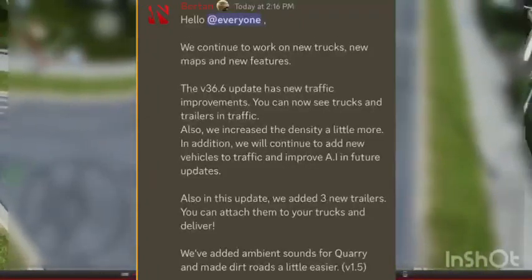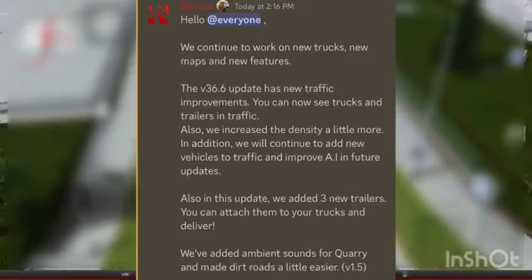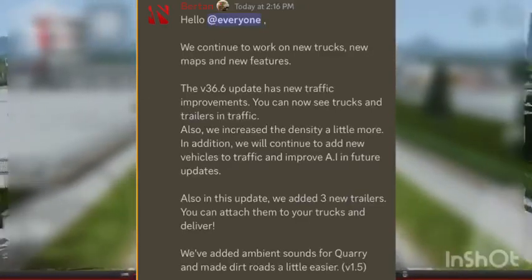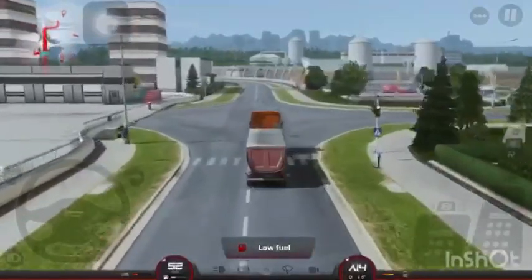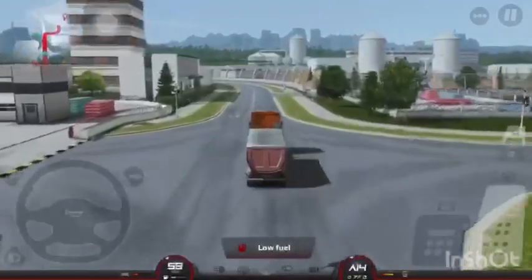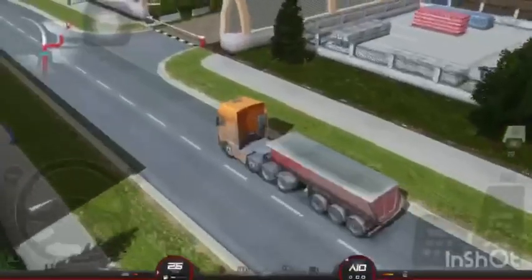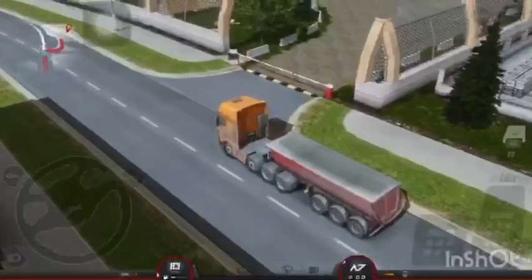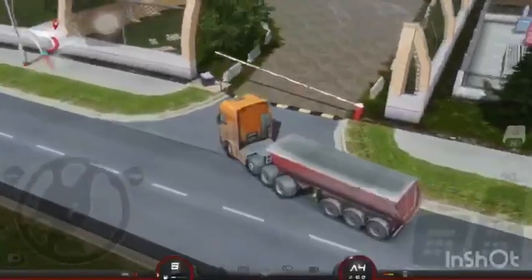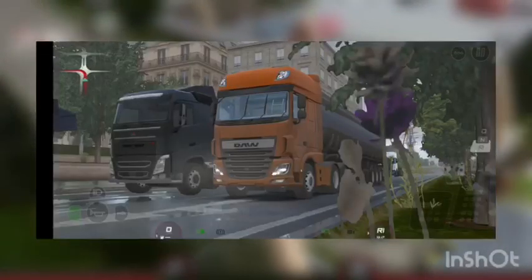The developer news goes like this: 'We continue to work on new maps and features. The version 0.36.6 update has new traffic improvements — you can now see trucks and trailers in the traffic.' I don't have the update myself because I'm not a beta tester; I'm using iOS. I can't show you footage, but I can show you pictures of the update.